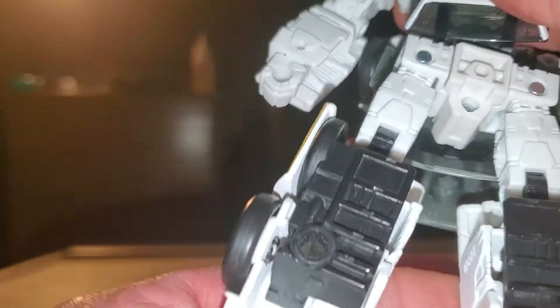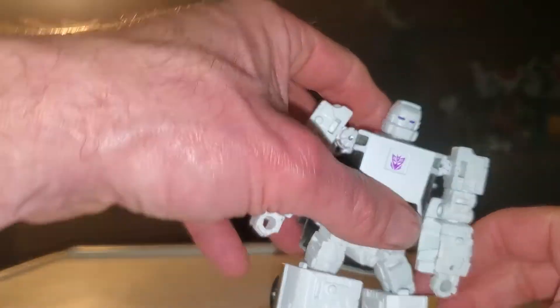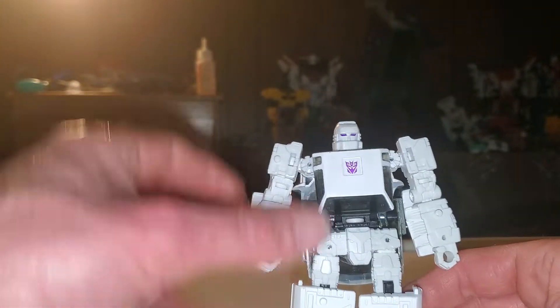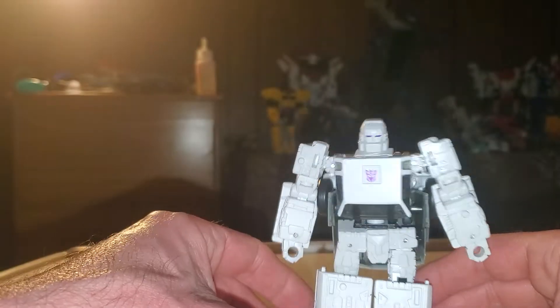Here's where his legs are at again. And basically what you're going to want to do with his legs is flip it over. It'll stop being difficult with me. Flip his legs over and just collapse everything into place. And here is Runamuck in his robot mode.